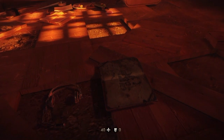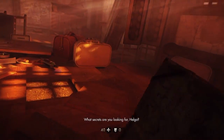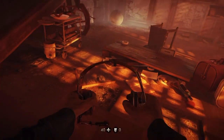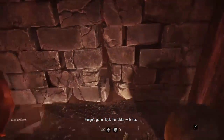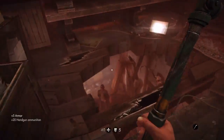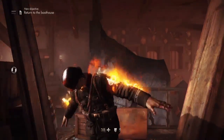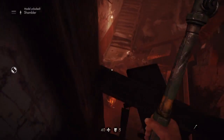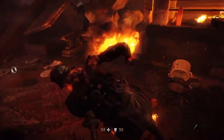Hello and welcome back to my Wolfenstein: The Old Blood uber difficulty video walkthrough. This is Chapter 6, Ruins. I think this is the first instance where you actually meet the Nazi zombies — this is the mission where they're all just Nazi zombies. It's probably one of the most overused things in games, and quite frankly I think everybody's bored of it at this point.